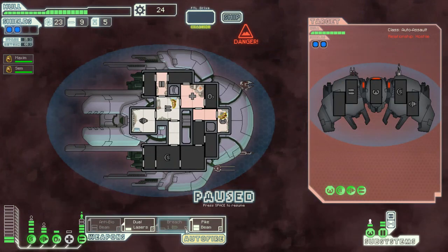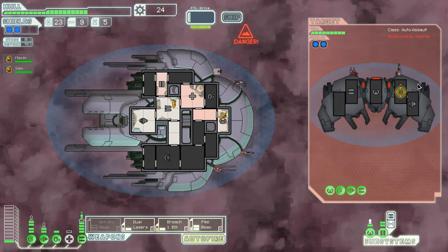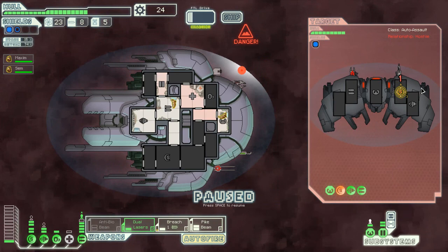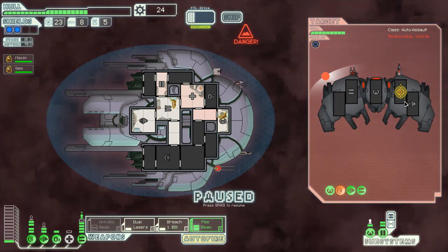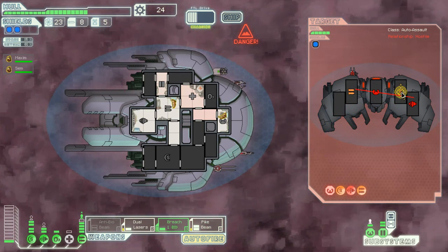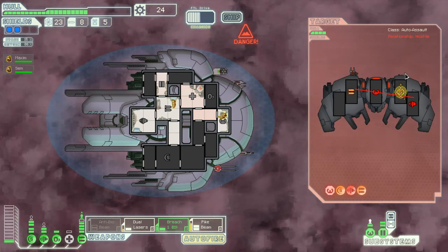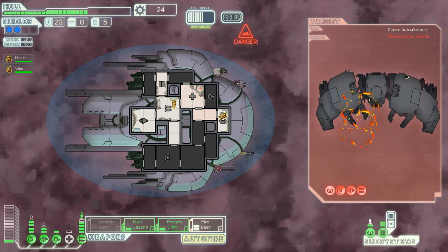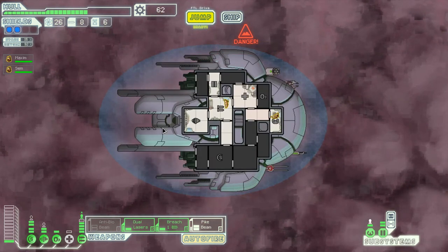Attack the automated ship — yeah, let's do that. Here's the way you do it: we're going to breach bomb your shields, wait until the pike beam's ready, dual laser your shield, and pike beam all the way across. Hopefully we won't need the breach bomb anymore. There we go — you're pretty much dead. Now you're all dead. Investigate the station — stealth weapons! If I ever get a cloak, that could come in handy.